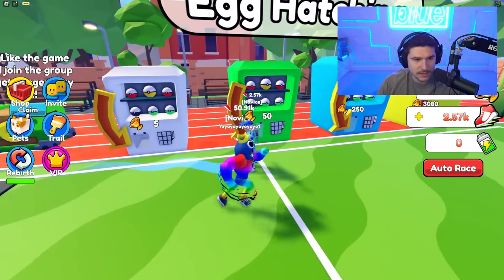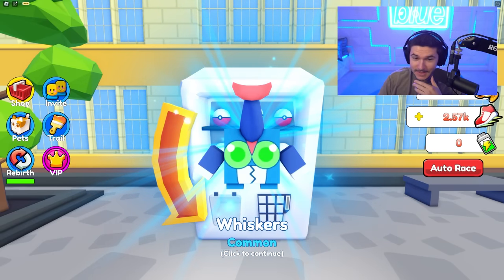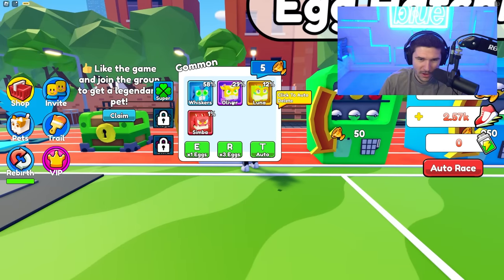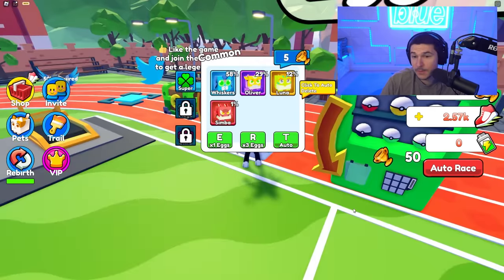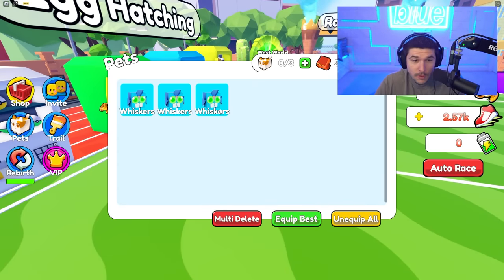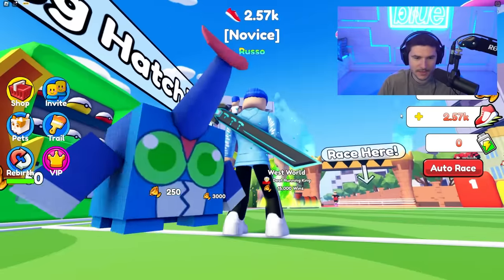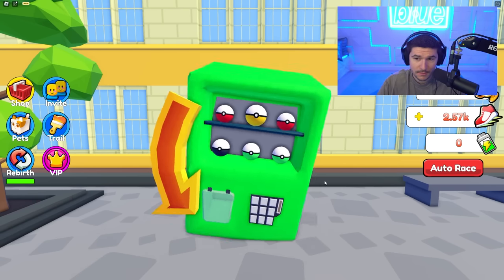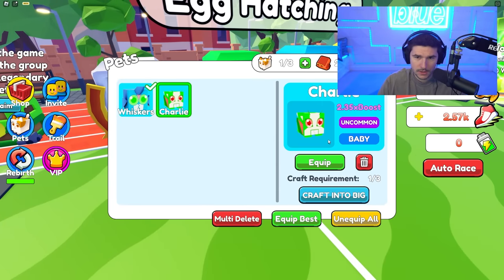Now we can buy some eggs! Really cool animation - these pets are kind of sick. What are these names though - Whiskers, Oliver, Simba? I love how they just flipped a Pokeball upside down and said it's not a Pokeball anymore. Let's equip these pets - three Whiskers give us a 1.4x boost. We can craft them into Big Whiskers - there he is, it literally looks like a Pokemon or Digimon. We also bought this egg which gave us Charlie the uncommon, 2.35x boost.